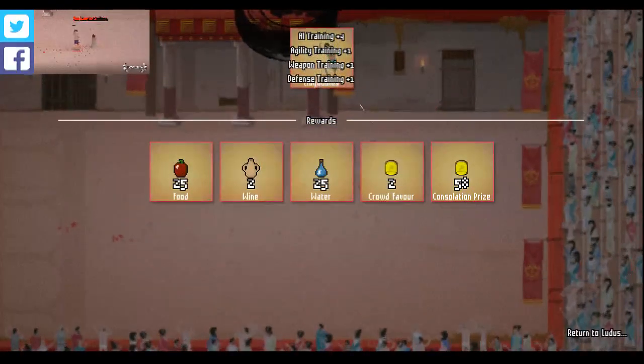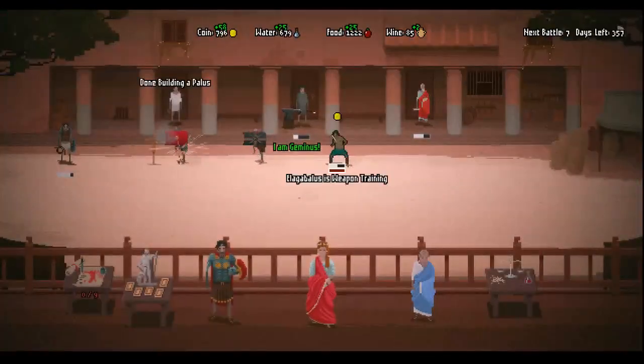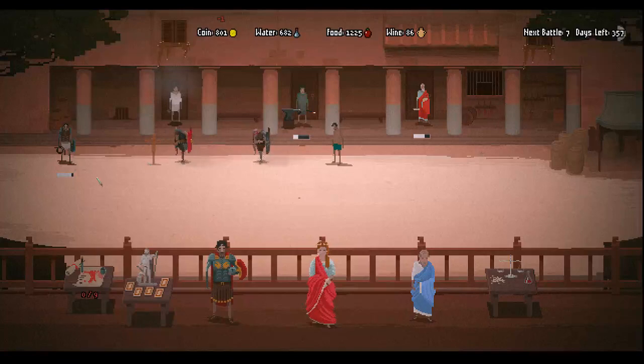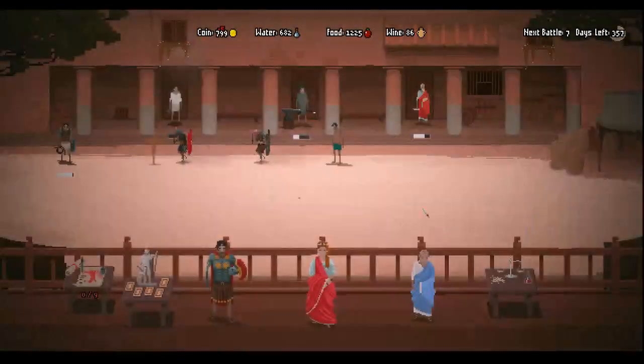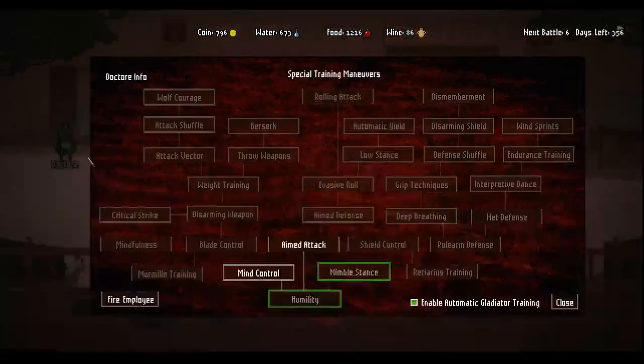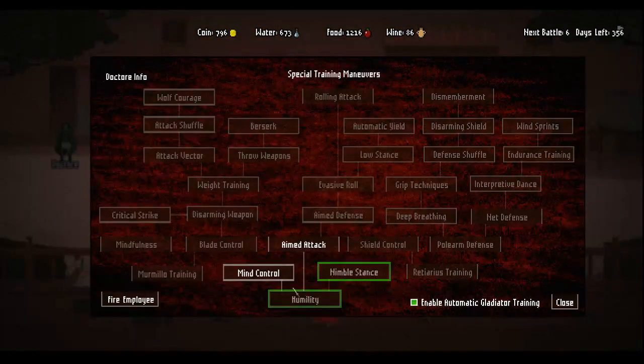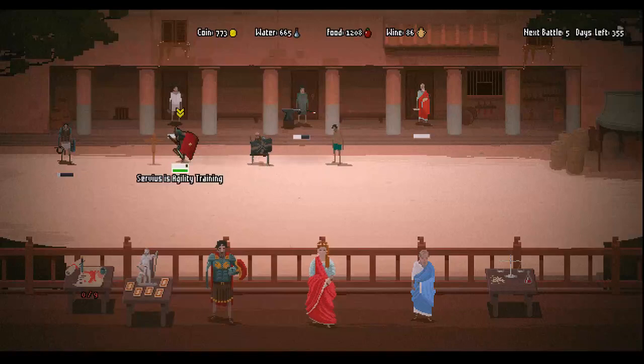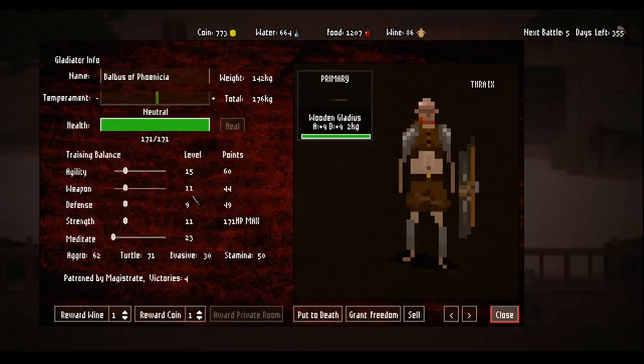Wait, he got to live? He's annoyed but he got to live at least - that's better than what most of the time happens. We've unlocked the nimble stance, which is less stamina but your aimed attacks will be good. More or less, if I sent one of these guys in there they probably would have done exactly the same thing.